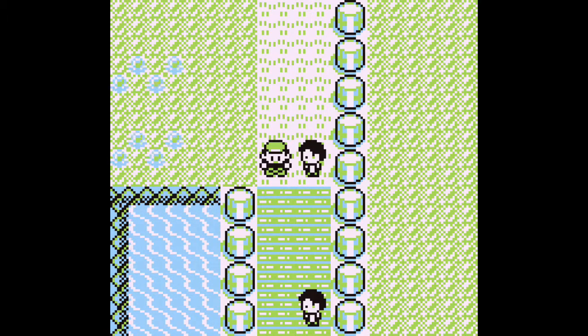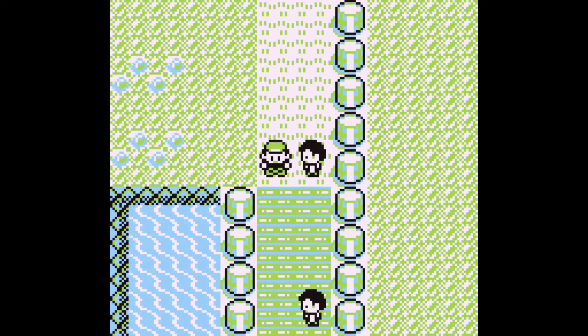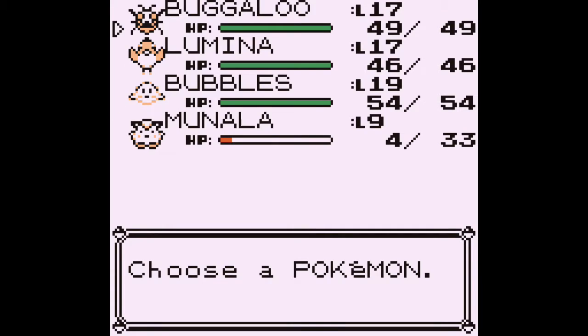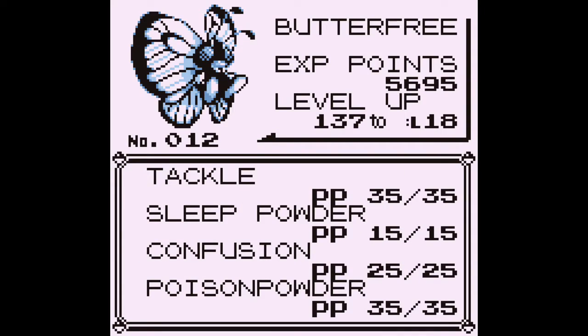I would recommend getting at least a Pokemon that has sleep in some form. For instance, I have Bugaloo, which is a Butterfree, and will have the ability of Sleep Powder — just to kind of show it off. I have Bugaloo in front. It's got some decent speed and Sleep Powder, and that's all you're really gonna need for catching.